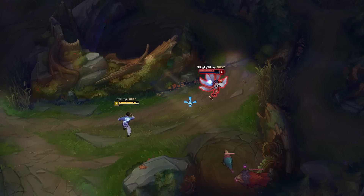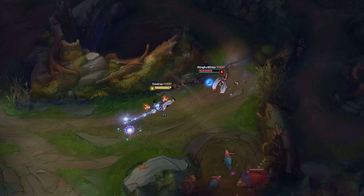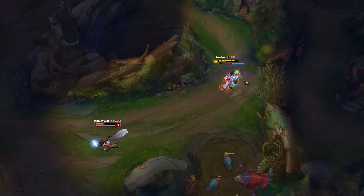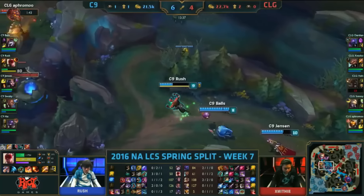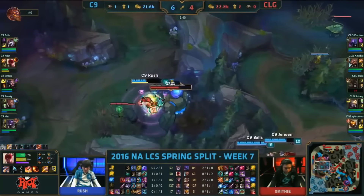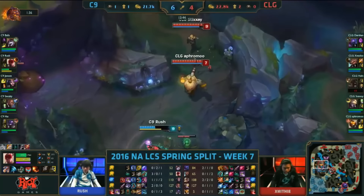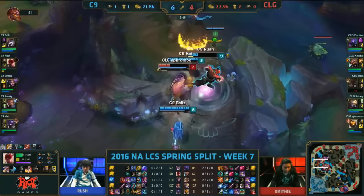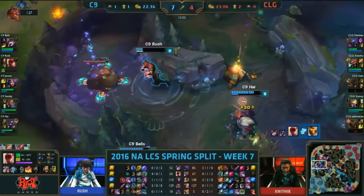The way you execute an Insec is first by tagging an enemy with your Q, flying towards them, and then as you're about to land, you place a ward behind them, jump to it with your W, and then kick them with your ultimate. The biggest thing you'll need to practice to nail the Insec is to be quick yet precise with the transition of your cursor placement — first from the enemy when firing the Q, to then where you want your ward hop to be. You'll also need to smart cast both your ward placement and your ward hop in order to pull the move off as slickly as possible.